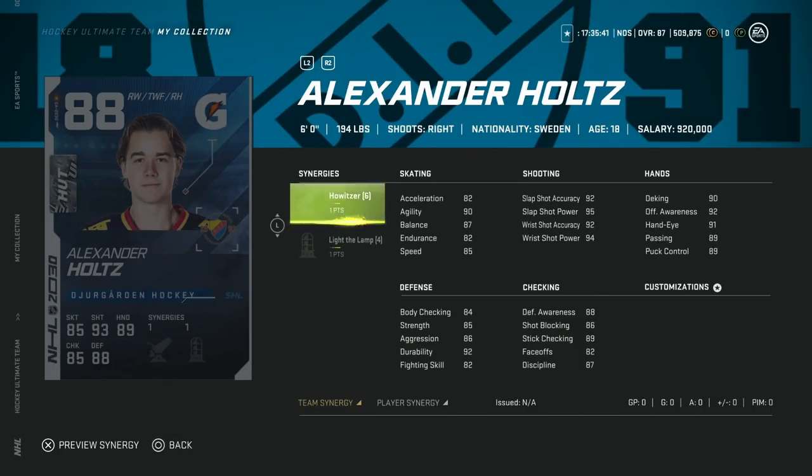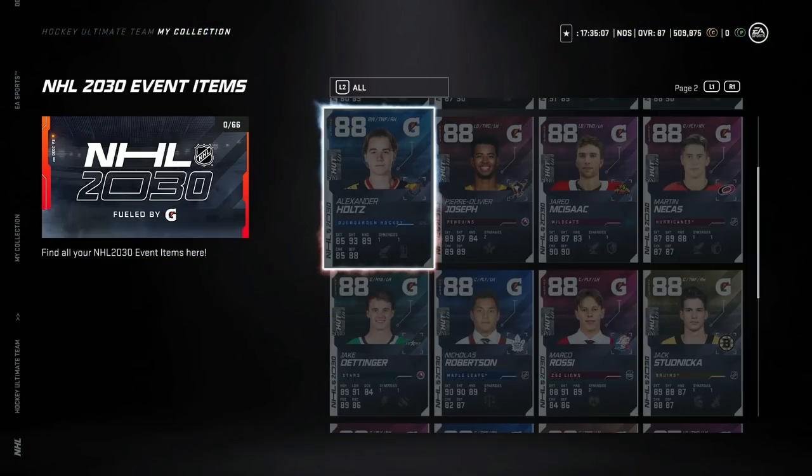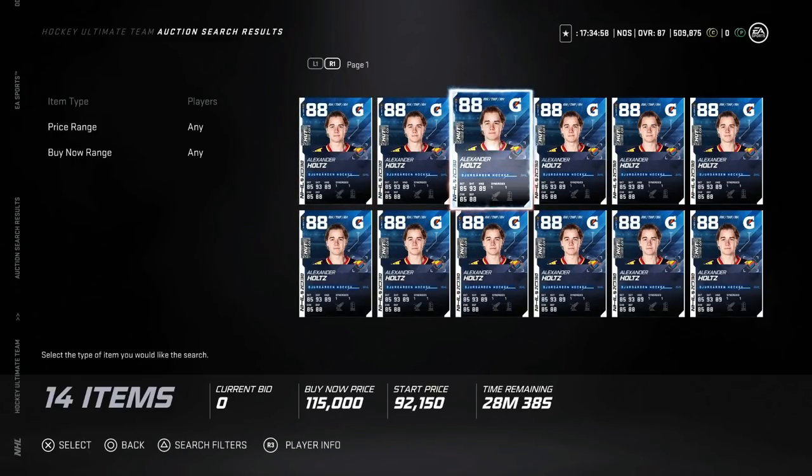Next up we've got the 88 overall Alexander Holtz with Howitzer and Light the Lamp. Not a bad card at all – here's the issue: the endurance on this guy is really low, just like Jack Hughes, but he's only got 82 acceleration. So unlike Jack Hughes, who has near-perfect stats elsewhere, Alexander Holtz still has rough acceleration. Not a bad card – he'll be able to blow down the wing for sure. His shot is very, very good. Right now he's going for 90K. If he gets down to around 70K you might want to pull the trigger, but anything more than that I would just wait.